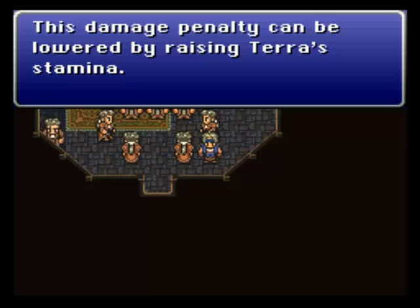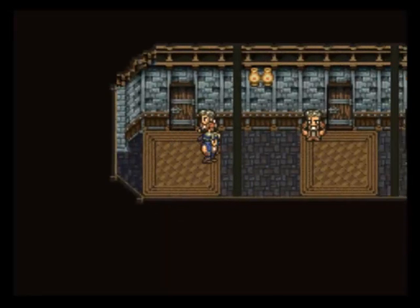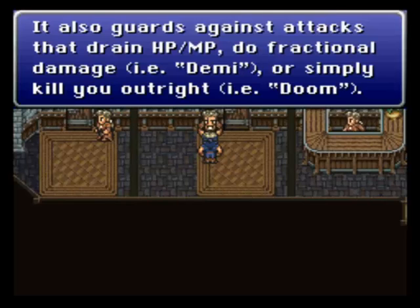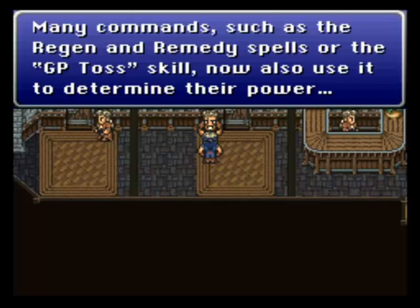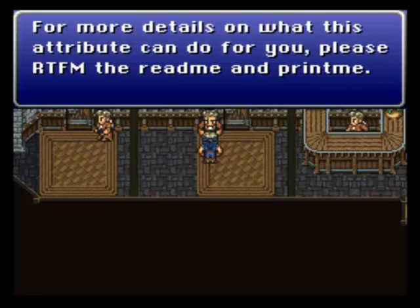This damage penalty can be lowered by raising Terra's stamina. So the Morph thing has apparently been completely changed. The stamina attribute allows you a chance to evade many different attacks, namely those that set status ailments. It also guards against attacks that drain HP/MP, fractional damage like Demi, or simply kill you outright like Doom. Stamina raises the HP restored by Regen and now actually lowers the HP drain from Seizure. Many commands such as Regen and Remedy spells or the GP Toss skill now also use it to determine their power. And the Dance skill now uses stamina to lower the odds of stumbling in non-native terrain. For more details, please read the readme and the print me.